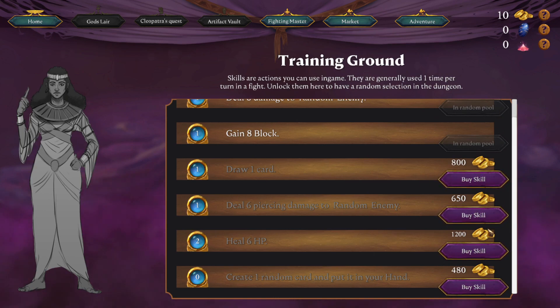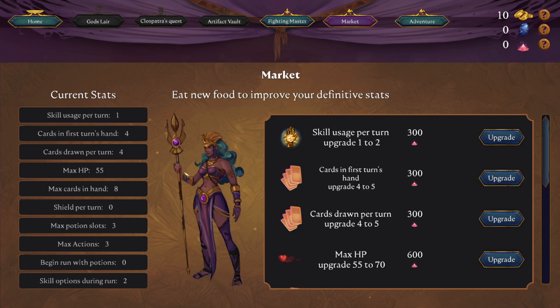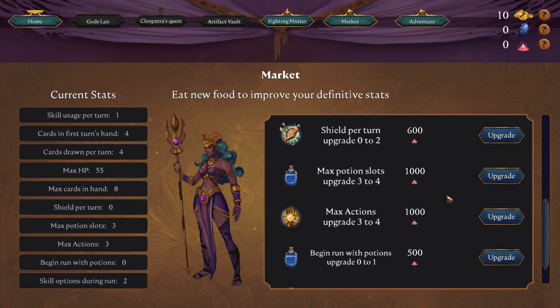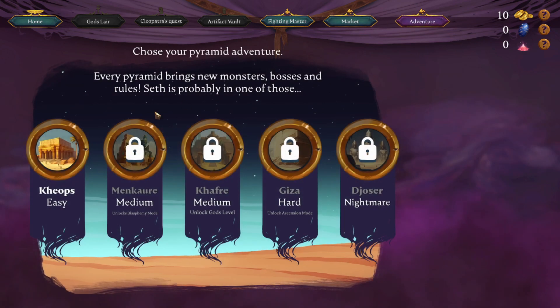It's a little bit mobile-like but also roguelite-esque with all these meta progressions. The market has a very beautiful sprite by the way — 'eat new food to improve your definitive stats.' There's a point missing here. Current stats: skill usage per turn. We don't eat new food. We would upgrade those with the essence — quite a few things. Cards in first-turn hand upgrade from four to five and so on.